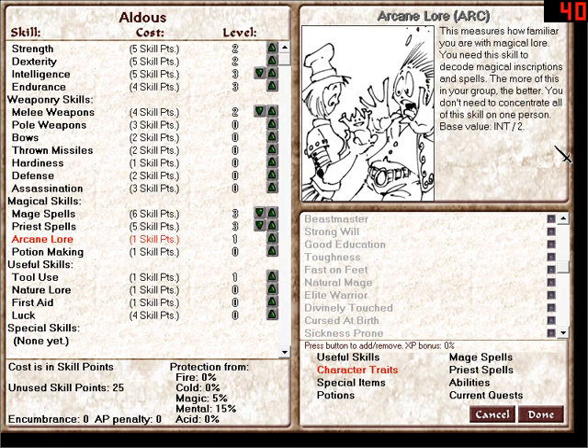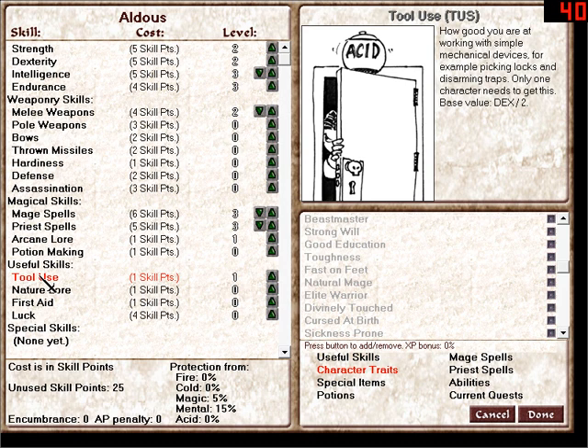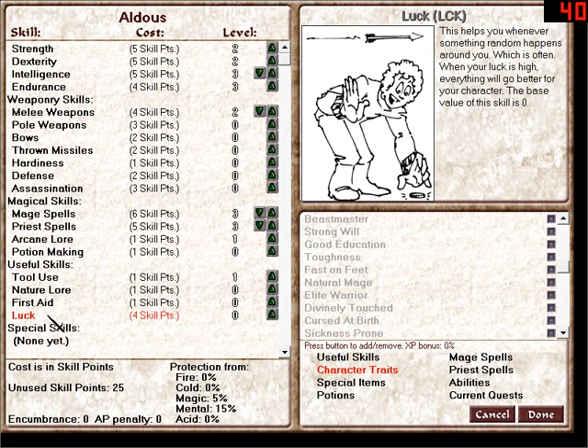Arcane lore — the more in your group, the better. You don't need to concentrate this skill all on one person. Tool use: you need one person with a lot of that if you're going to use it, although if you have good spellcasters they can usually handle that. Same thing with first aid — if you've got good spellcasters, you might not need very much. Luck is really useful for critical hits, and I think the price doesn't increase — it's really cheap. I should put two points in that.